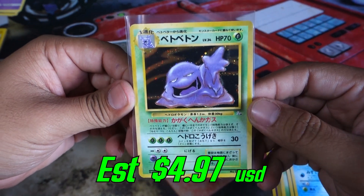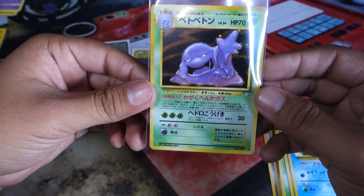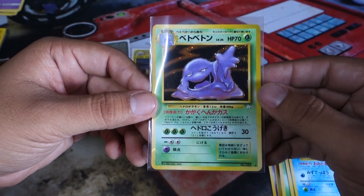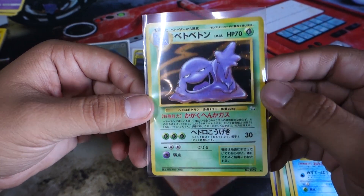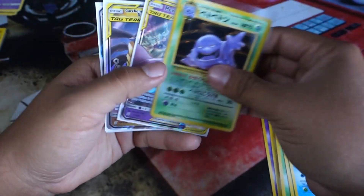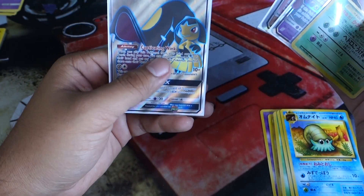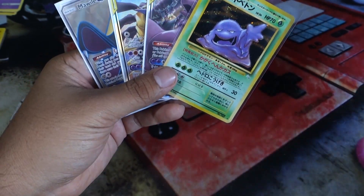The rare in the pack is a Muk. That's one of the ones I didn't really want — the one I really wanted to pull was a Kabutops. Kabutops would have been crazy awesome. Obviously the one everyone wants is a Dragonite — Dragonite's a big hit. But we have a Japanese Muk holo — not bad, I can't complain. This opening was fantastic: out of 10 Unified Minds packs we pulled a Mewtwo and Mew GX, a Giratina and Garchomp GX, and a Mawile Full Art GX — pretty damn good opening if I do say so myself.